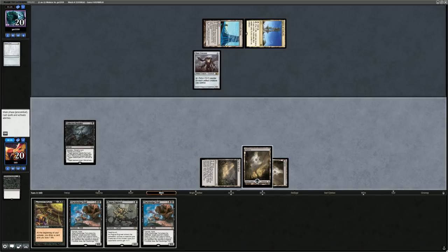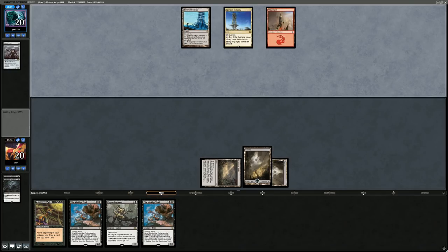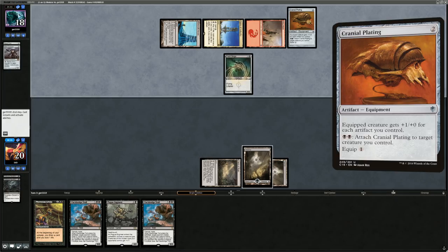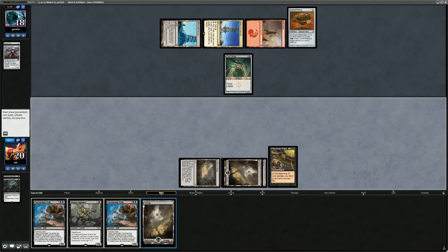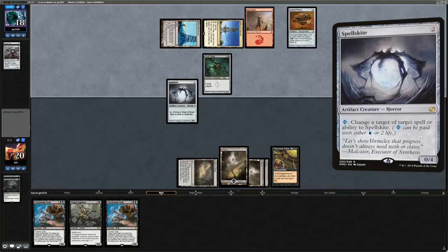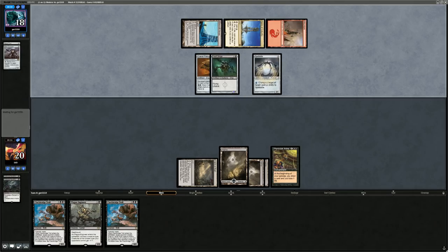Opponent plays Vault Skirge into Cranial Plating — that's a scary card, though not too many artifacts in play yet. Play Arena. Against decks with removal spells, might be better to play the Troll first then the Engineer so we can take out the Goats all at once, instead of having the opponent kill the Plague Engineer in response to playing the Troll. Opponent plays Spellskite — at least we've emptied most removal already so it's not too impactful, but it is an extra artifact for Plating. Take four from the Vault Skirge.